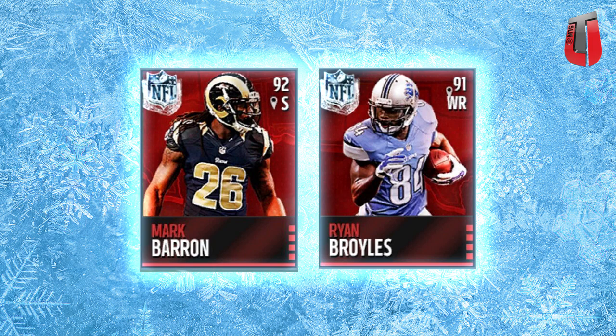Ryan Broyles is kind of weird that they have a 91 overall. If you guys understand the players they have — Michigan State, Oklahoma, Alabama, and Clemson — those are the four teams left in the College Football Playoffs right now. That's the reason they're doing these. It might just be a single series, just these four cards. We don't really know for certain how this is going to work, but these are the ones that are going to be in the gifts.